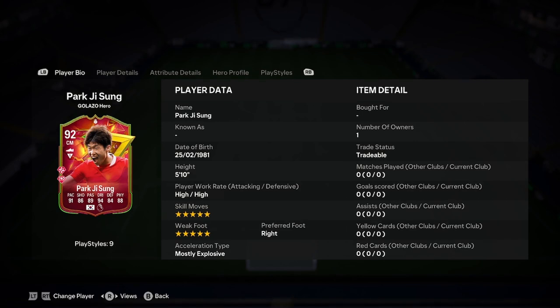Okay, we're doing a player analysis on the new Park Juse on Galazzo Hero card. So let's jump straight into this one here and see what we've got. We have got 5-star skills, high 5-star, 5-star right foot, mostly explosive.